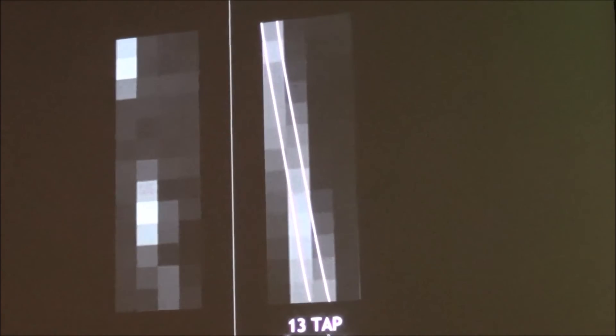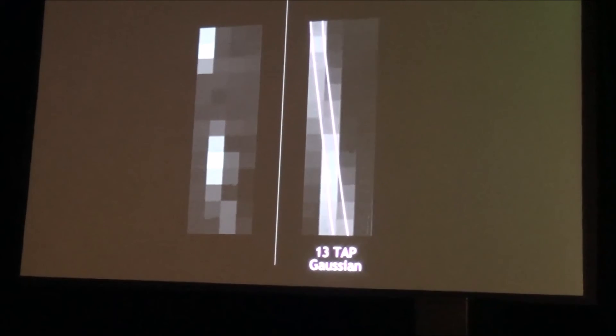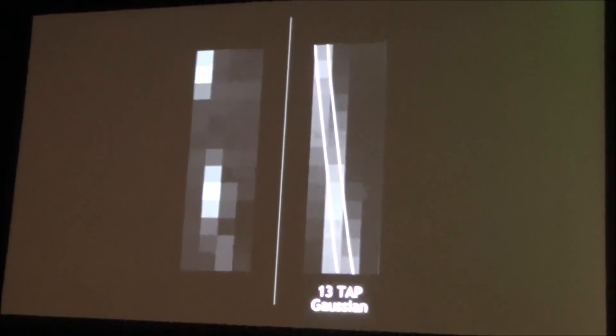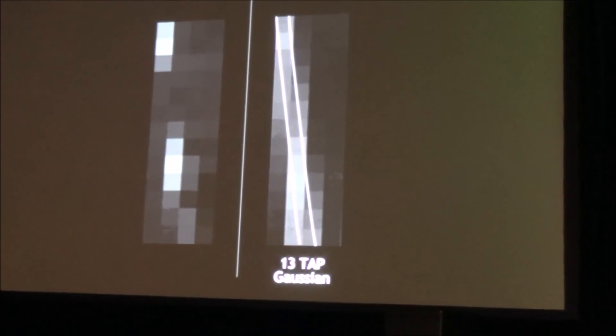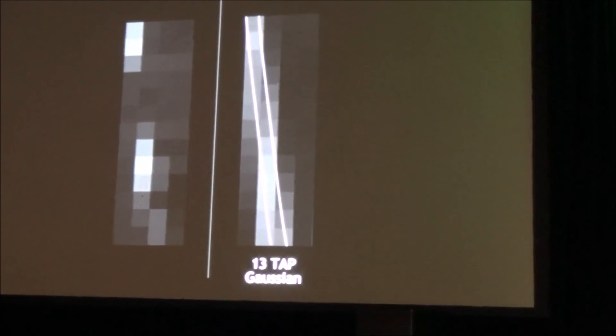The next thing we do is apply a filter — a 13-tap Gaussian filter. What that does is look at all of those 4K pixels, apply a slight blur effect, and then reproject down to a 1920x1080 grid. You get a nice, continuous gray. It's still a 1920x1080 grid, but because we sampled at higher resolution, we're able to generate a nice projection into 1080p space. If you drop the lines, there's the before and after: on the left is 1920x1080, and on the right is 1920x1080 with DSR active.